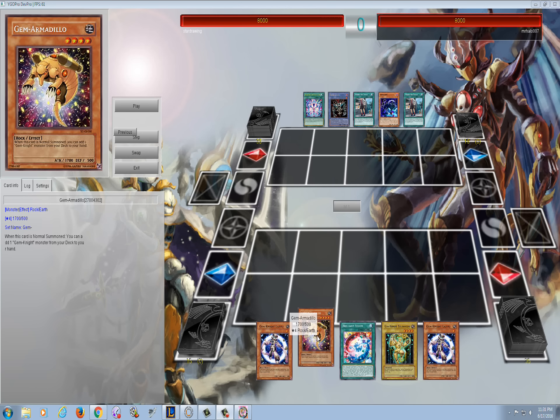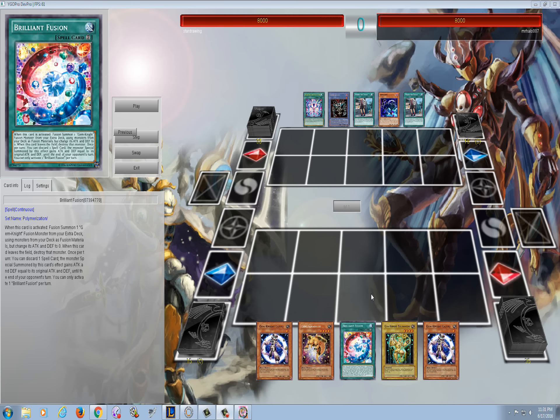What's up YouTube, Capital G here. We are playing against a crazy Relinquish hybrid deck from Mr. Halo. I always thought he was a Yang Zing player because usually when I play against him that's what he runs, but he was busting out some crazy level one Relinquish stuff today. This was on Thursday stream and I've got a pretty good opening hand.